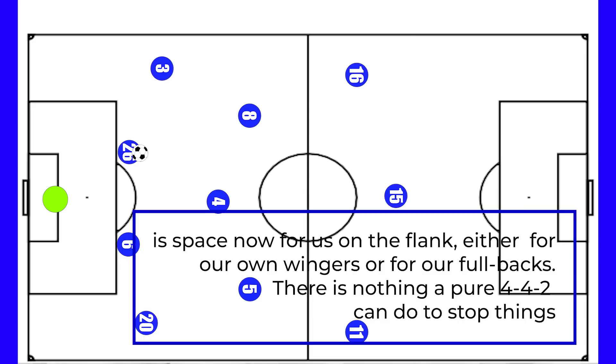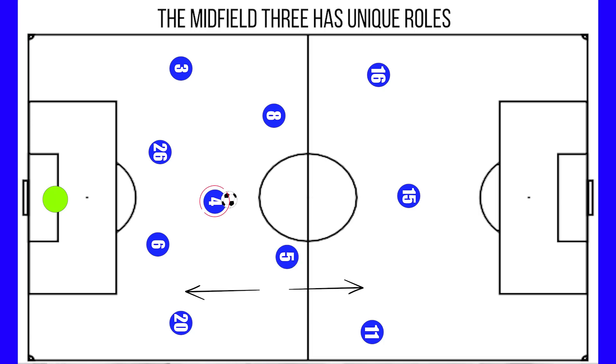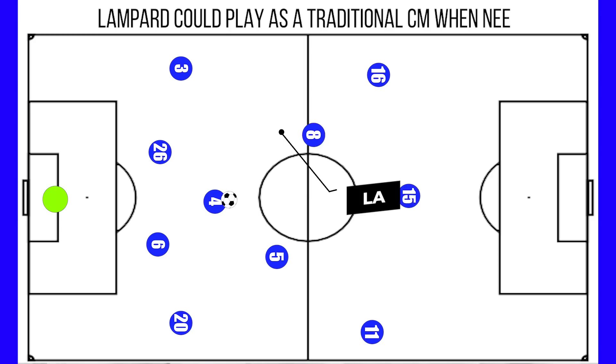But when they progressed more slowly into midfield, the midfield three all had different roles. Makelele was the deeper lying, more defensively focused midfielder, whilst Essien took up the box-to-box role, supplying the forwards and supporting the defenders as needed. And finally Lampard, the most attacking of the three, who at times was practically a second striker, working beautifully in tandem with Drogba. But in matches where they were under pressure and needed to keep possession better, Lampard played a more traditional central midfield role, allowing his passing range to flourish.